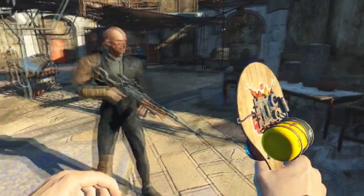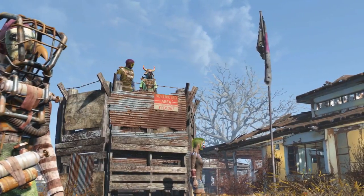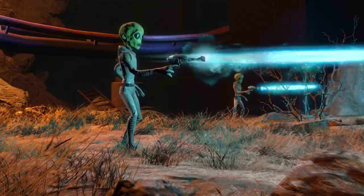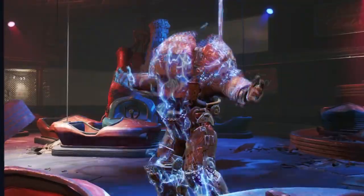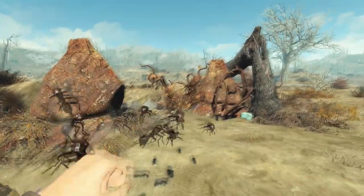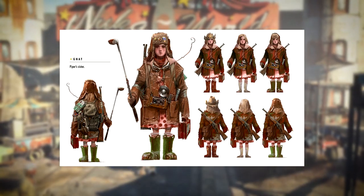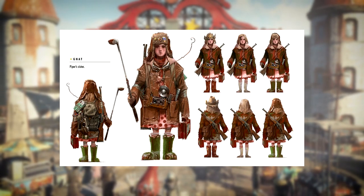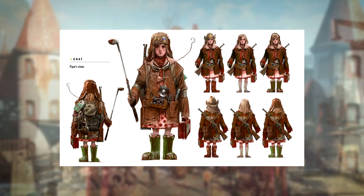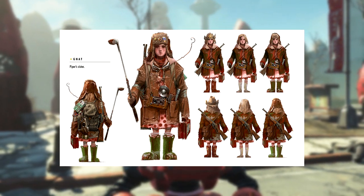I would definitely like to see this in the game, even if it was just a novelty item. Moving on to the next picture — this one may just be me going too much into it, but here we have Nat. Nat is Piper's sister and she looks very different from the base game — she kind of looks like an Ewok from Star Wars.